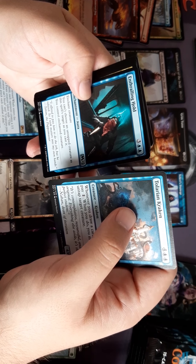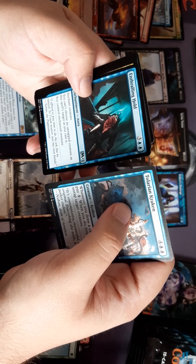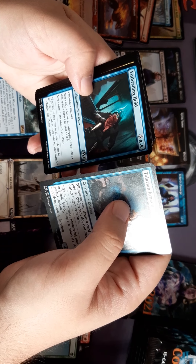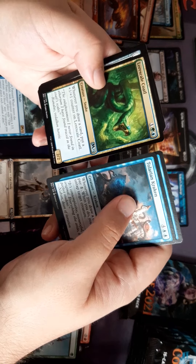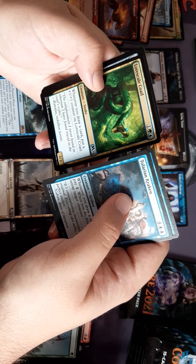And the Thralling Hulk — enchant creature. You can't choose an untapped creature as this spell's target. You just gain control of a creature. A snake — when you draw a card, put a +1/+1 counter on it.